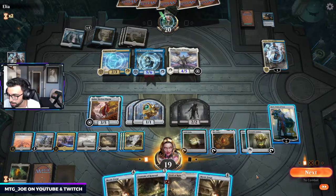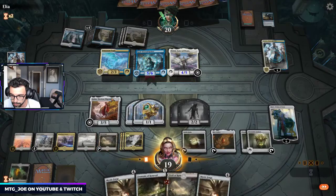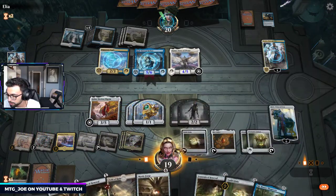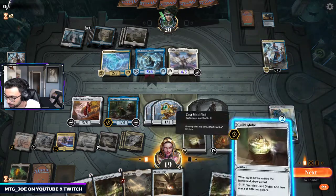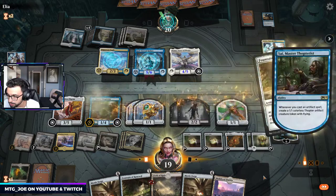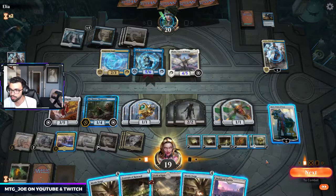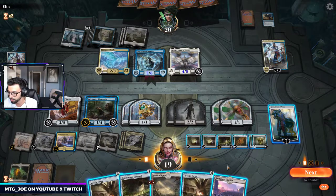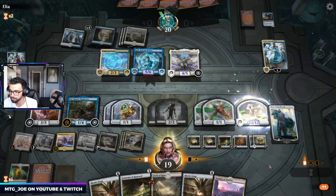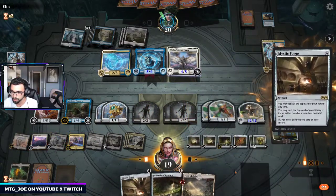I think we go Golos first. So — not bad. This is going to make blockers for us. Fountain of Renewal. So it's two blockers; they have three, and they can bounce one of our blockers. But we also have enough mana for Mystic Forge this turn, plus a land for Field. Let's start making Karnstructs. We'll go Mobilized District, and then just get this going.